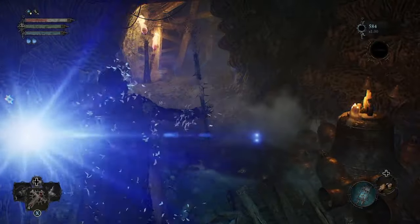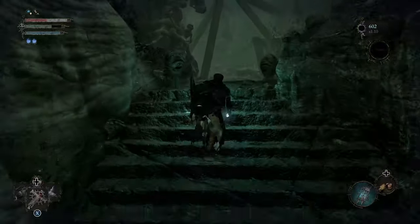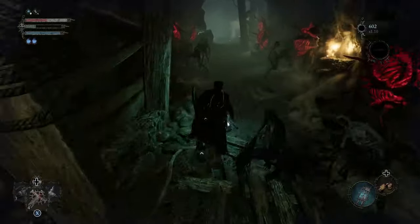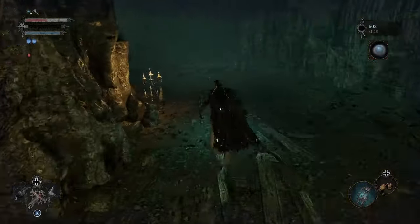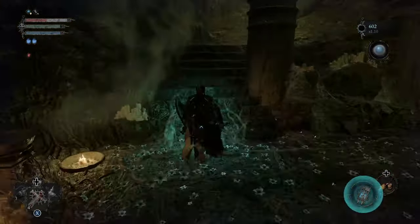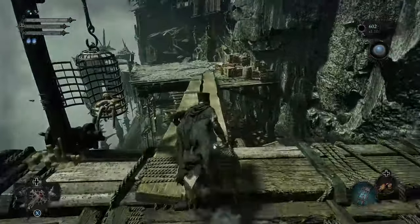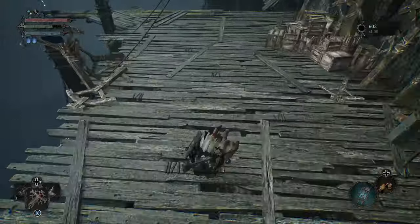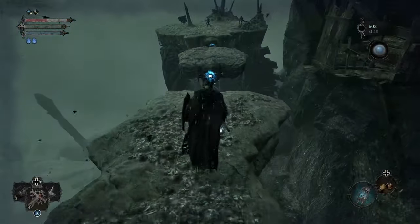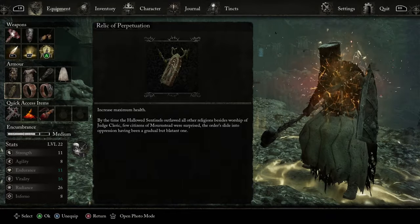There are actually several different amulets you can use for this build. The first one you want is the Relic of Perpetuation. It's found early on — at the bell room vestige point, lead down the next path and go umbral. Jump into the ditch where the water used to be and follow the path up. There's a nice set of armor right there, as well as an open section where you can reach outside. Jump to the right and place a vestige seed, then jump down — forward will be a platform leading to a corpse you can siphon for the amulet. More health works towards the tank idea.